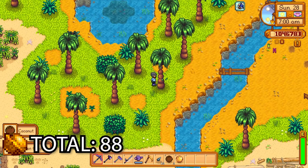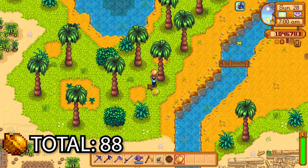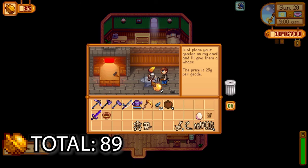When you get a golden coconut from a tree, the best way is to shake all the trees — don't cut them down, just shake them every day and you'll get loads. You're always guaranteed a golden walnut from the very first golden coconut — that's an absolute guarantee.